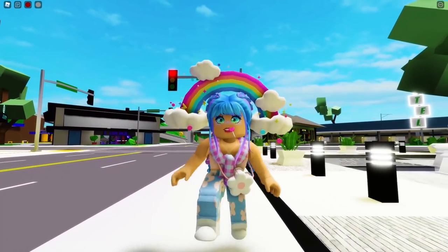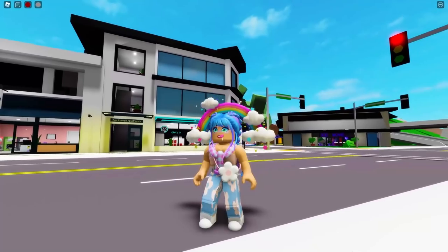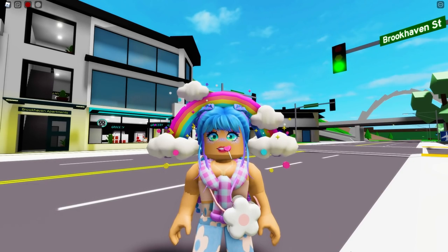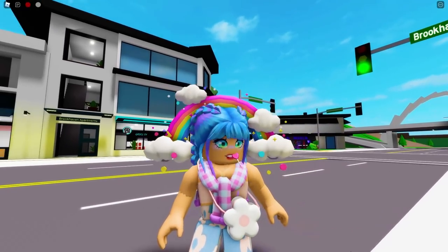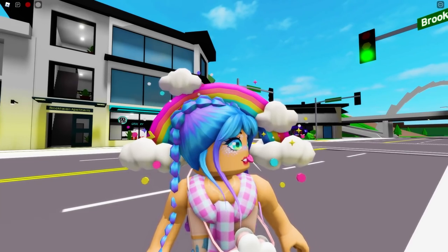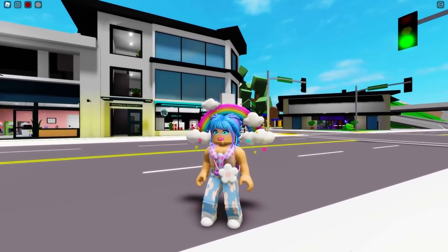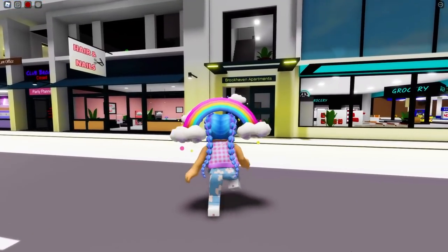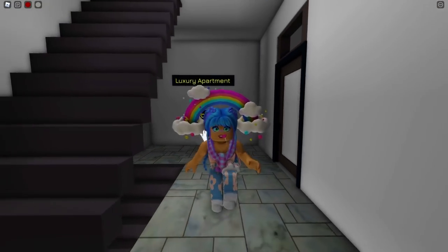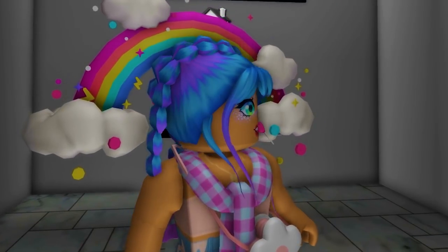Welcome back to another video guys, I hope you are all having a fantastic day just like me. Today is pretty exciting because recently there's been a lot of updates in Brookhaven RP, and I haven't been on my secret game that much, but thanks to your guys' help in the comments, I've been able to find quite a few secrets. So first things first, let's get started with our first secret — we're going to head over to Brookhaven Apartments 4, all the way upstairs past the luxury apartment to the penthouse apartment, because recently there was a brand new penthouse apartment added.